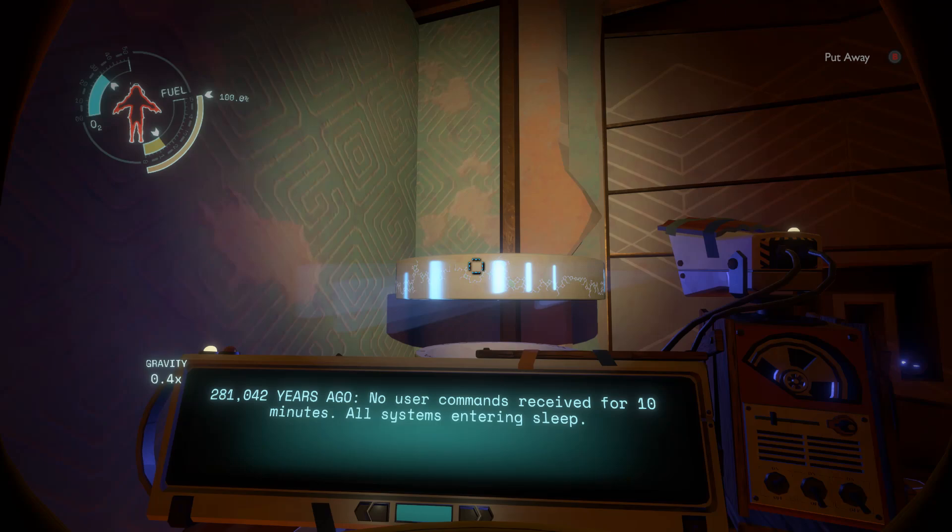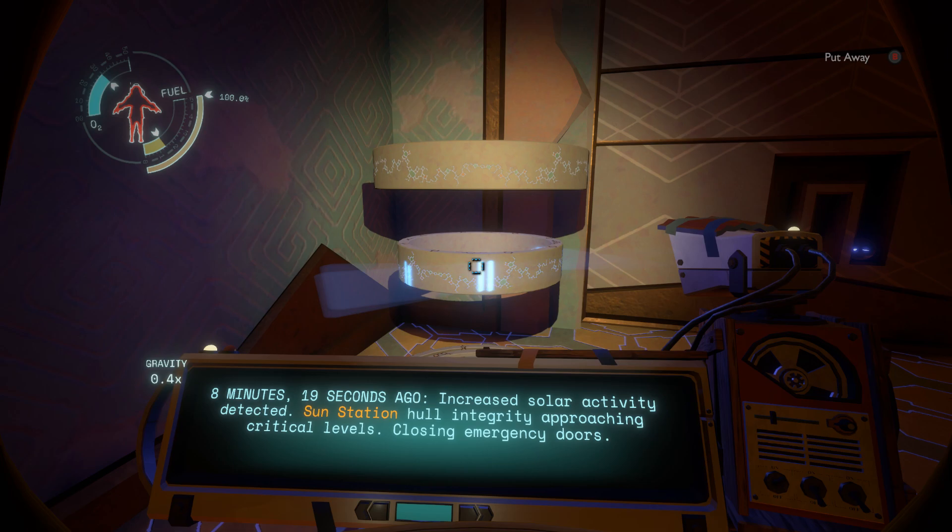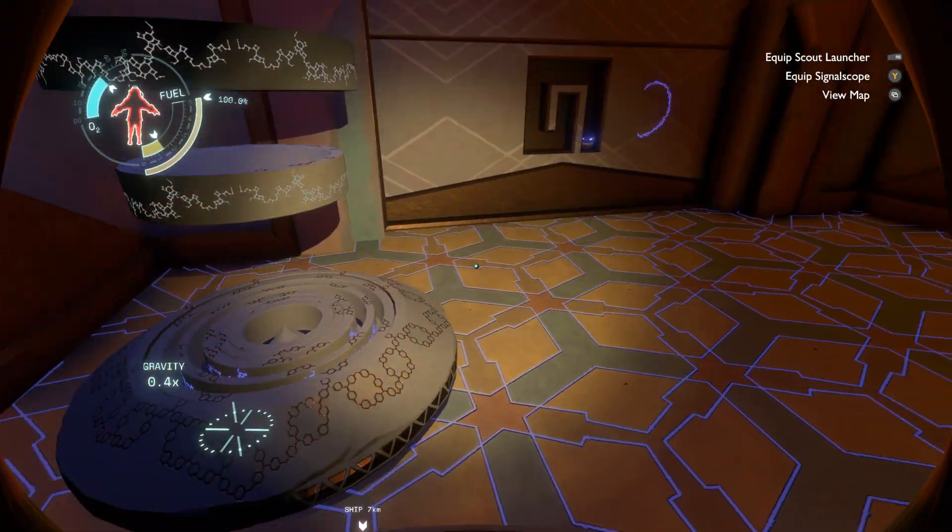281,000 years ago. No user commands received for 10 minutes; all systems entering sleep. 8 minutes 19 seconds ago — again this is probably the exact time where this current loop started. Increased solar activity detected. Sun Station integrity approaching critical levels. Closing emergency doors.